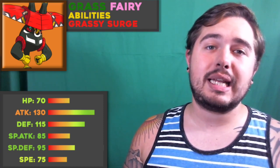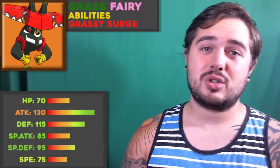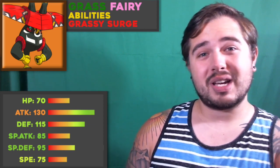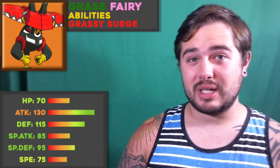However, Tapu Bulu's many weaknesses combined with its base speed do hurt it a lot. At base 75 Speed, you're actually outsped by a lot of walls in this gen — for example Mandibuzz, Suicune, Milotic — and if they run something to hit you hard, it will severely weaken Tapu Bulu and make it hard to break through them. That said, it can be worked around, and because it has such a good team support aspect, I really think this mon is good for almost any playstyle.